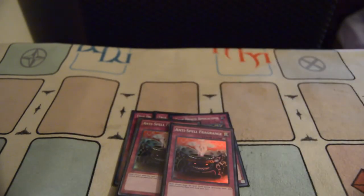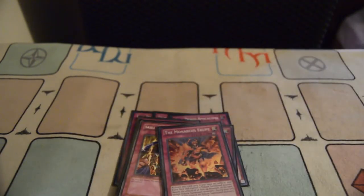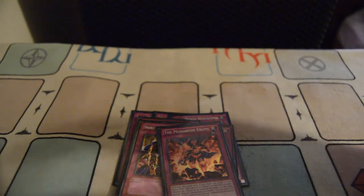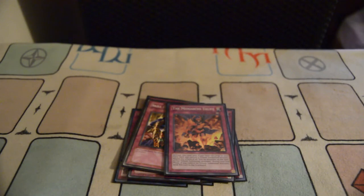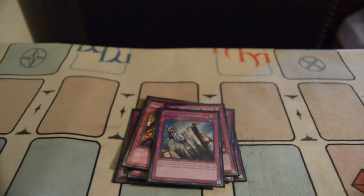For continuous trap lineup: double Anti-Spell Fragrance, one The Monarchs Are Up, and one Skill Drain. We don't play an extra deck so we play The Monarchs Are Up. This ratio is completely up to you — you can play two Monarchs Are Up. I like one of each; in testing that's the ratio that works best for me. I don't want to open three Skill Drain and no monsters. I have enough search and draw power to find either one when I need it. One Solemn Judgment — I saw this idea from the guy who topped the biggest YCS in Europe. It's always live since you're paying half your life points. That pretty much wraps up the main deck at 40 cards, and with Upstart it kind of feels like 39.